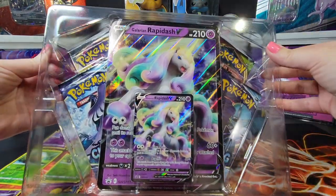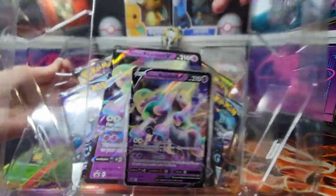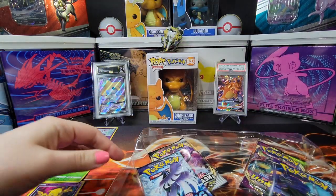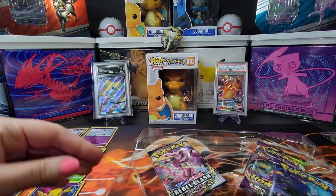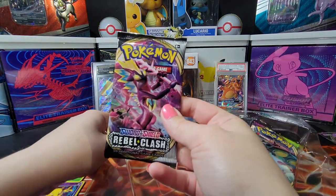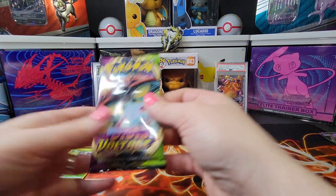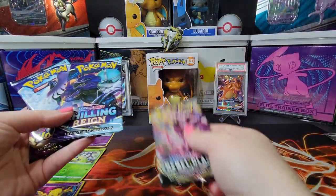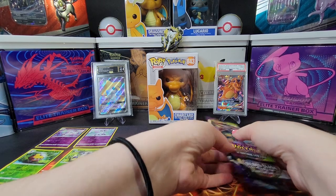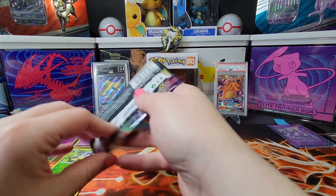We got our Galarian Rapidash card — we have our big version of the card. And I think we have two Vivid Voltage packs and two Chilling Reign packs. So here are our Chilling Reign packs, and here's one Rebel Clash — I was wrong — and one Vivid Voltage. I'm going to see which one feels lucky to me. I kind of feel the weight. I feel like the Chilling Reign packs are both going to be really good, so we'll open them in this order. Let's start with the Vivid Voltage.